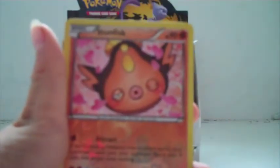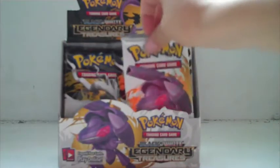Bianca, Crustle, Solosis, Tepig, Tangela, Swablu, Moltres, Bouffalant — I think that's the rare! Stunfisk and a Cobalion! Oh, I think I might want a Cobalion in my deck!